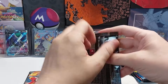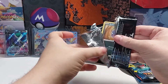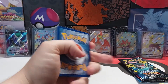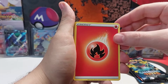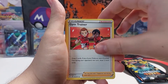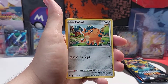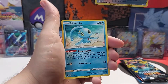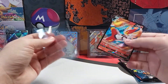Next pack — already a very good ten. Code card. Energy. Dartrix. Gym Trainer. Koffing. Rowlet. Reverse holo and non-holo rare. And in all that craziness, I forgot to sleeve that card up.